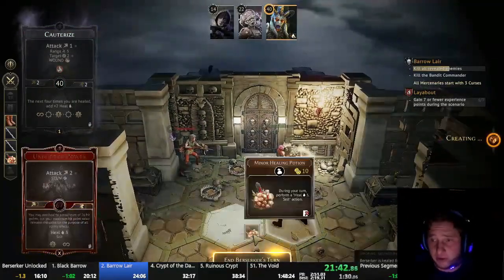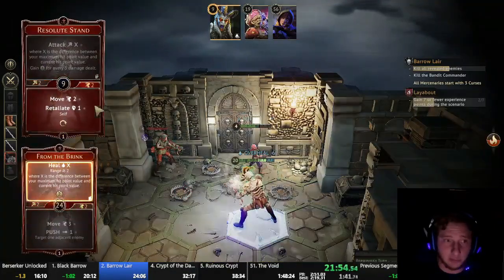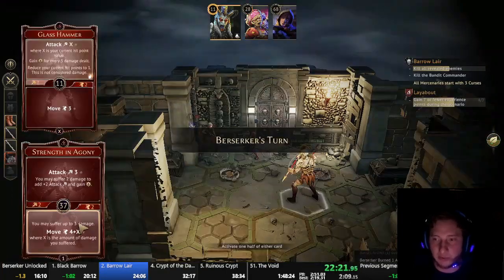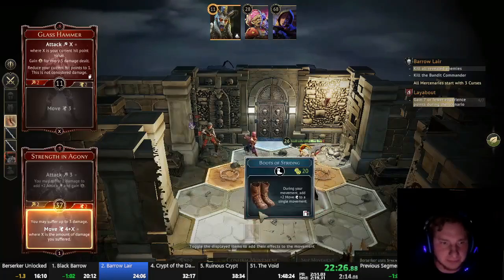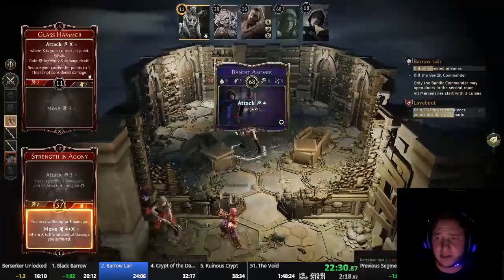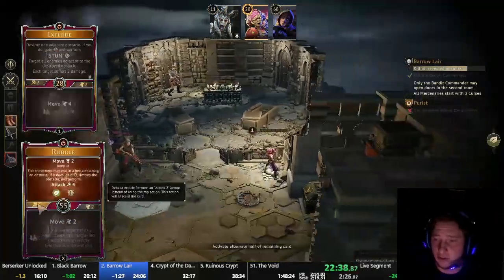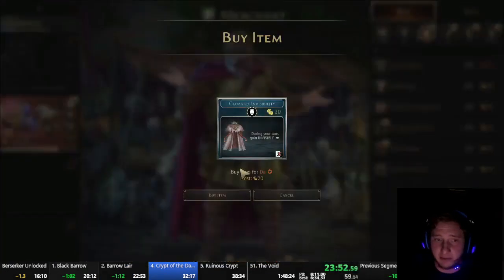The most important part is that we're using Unbridled Power to overheal with the Health Potion — that gets us up to 20 health. And then From the Brink heals us for our distance from our base max HP, which in this case is 14. So we were 6 away at 20, so it heals us for 6 to get up to 26. We can lose a card with Strength and Agony to run all the way to the boss and attack him for 26. As long as we don't pull a minus card, he's dead. Demolitionist cool girls don't look at explosions, so we just let that archer die to the wound and pick up a piece of gold.